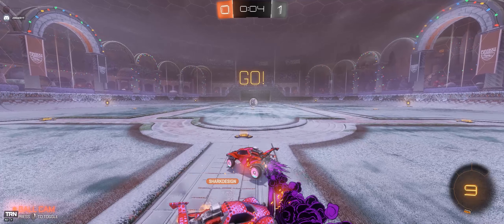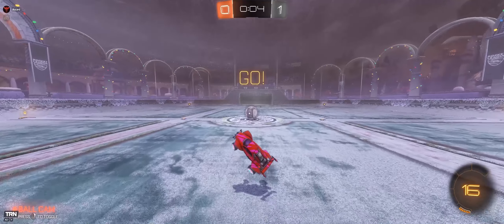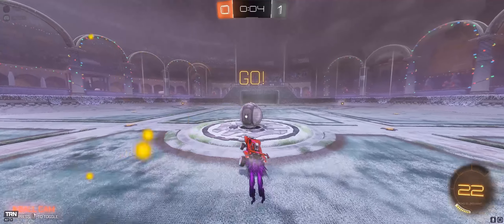You will almost get supersonic speed. The last thing to do is a side diagonal flick, and you will get supersonic and hopefully hit the ball. Now I've got some other clips so that you understand better how to do it.